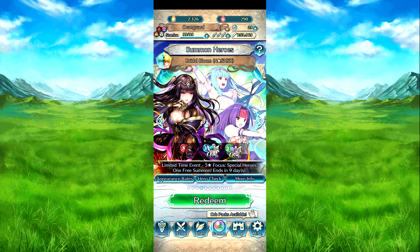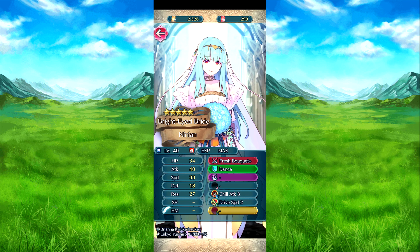I believe all weapons can be refined. Let's go over — we have Bride Ninian with a fresh pick. At the start of a turn, if she is adjacent to an ally, plus force speed to pull her on the adjacent ally for a turn. Pretty basic. Dance, so she can grant an action to an ally, but cannot target an ally with a single dance, and of course any skill that's a problem to that — things like Reflow Wave and stuff like that.